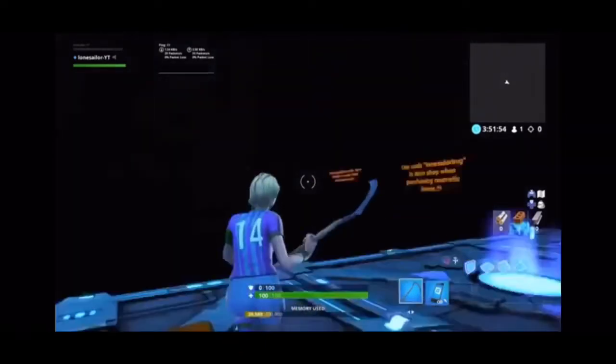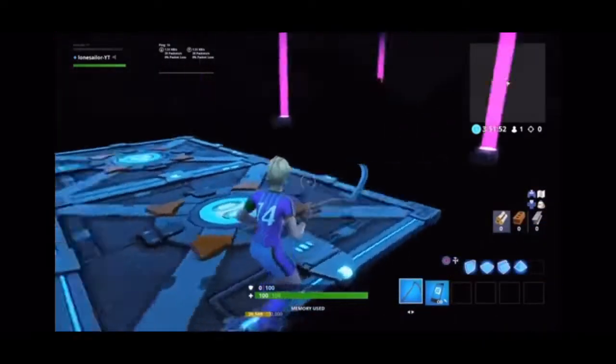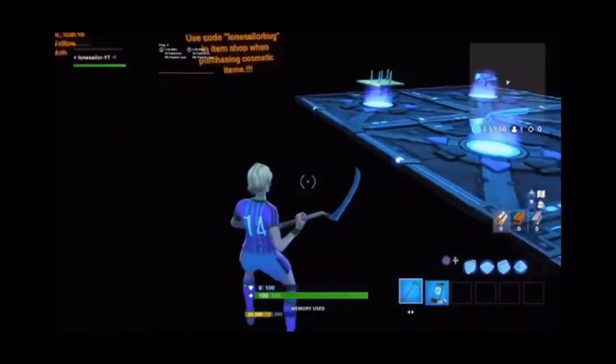This is the island, the Finnish island — FaZe Sway's island. The way we did it is we took the black prefab. It's right here.